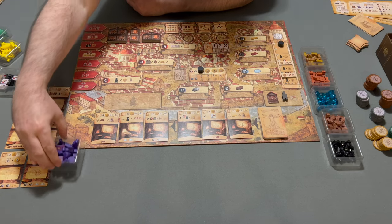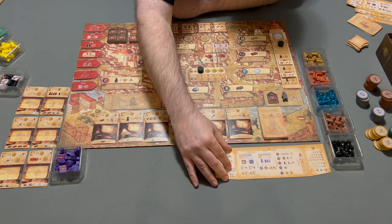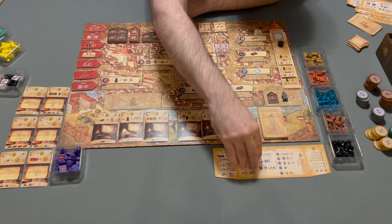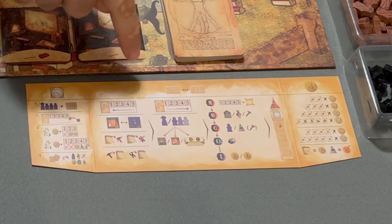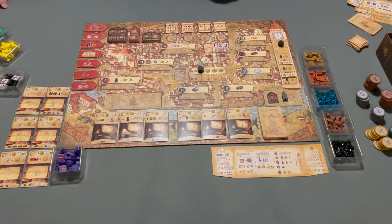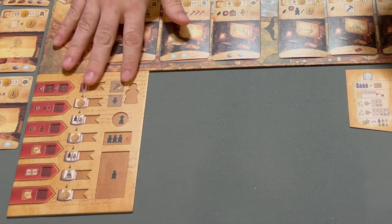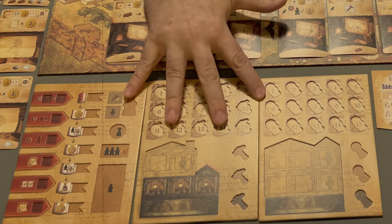Give each player all the pieces of a particular color and the matching shield, behind which you're going to keep your resources and money. On the inside, it shows the setup steps, how the seven rounds play out, and end game scoring. Each player is going to get three boards: a personal player board as well as two workshops.